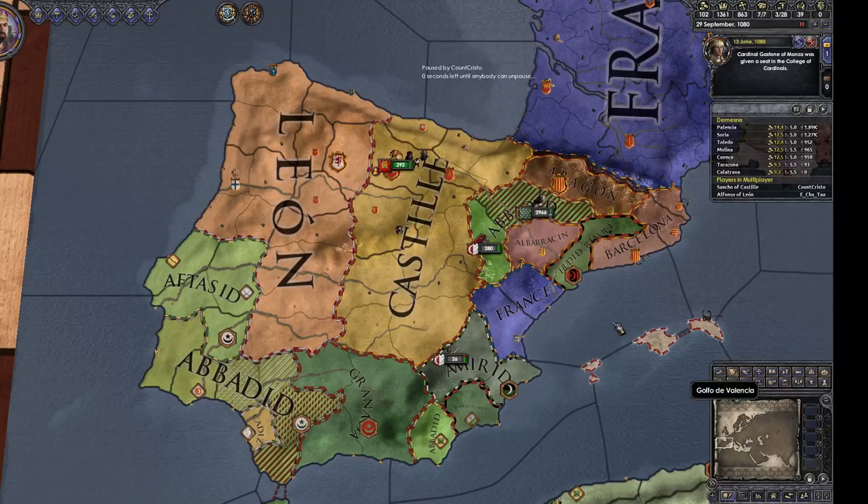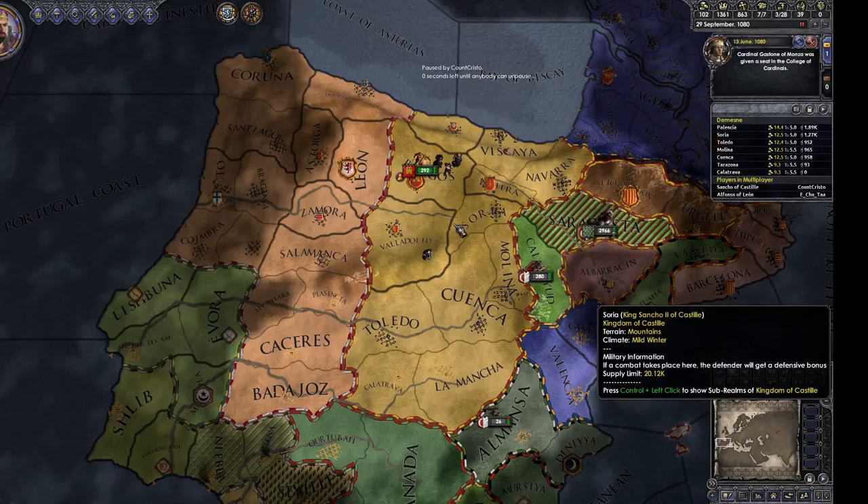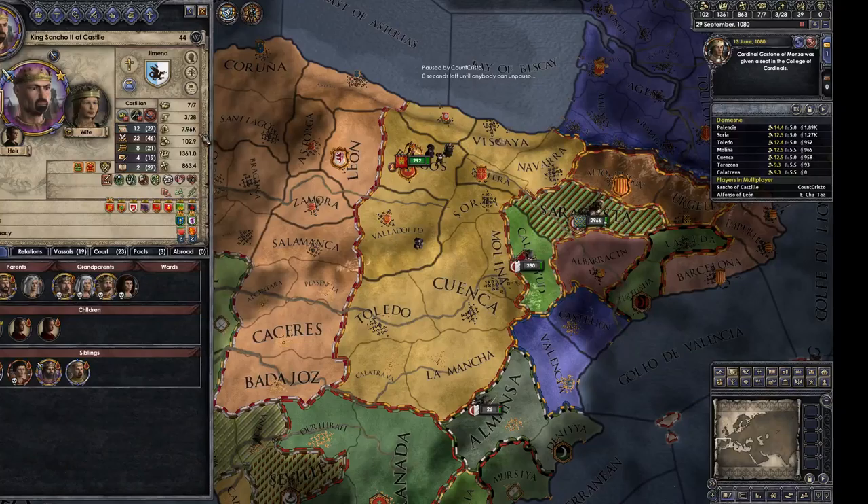Hello and welcome back to Crusader Kings 2, I'm Count Christo, joined as always by my friend Chu. He's looking a bit bigger at the moment — his realm size is 49 to my 39, which I'm not overjoyed by. That's a potential threat to my west.